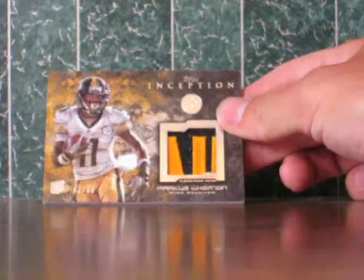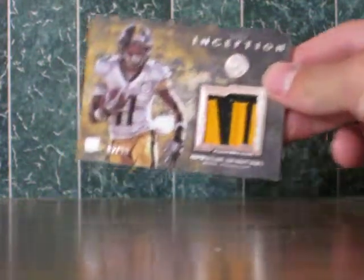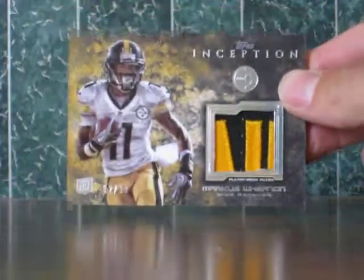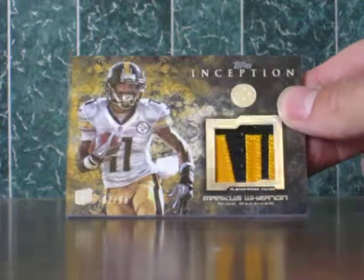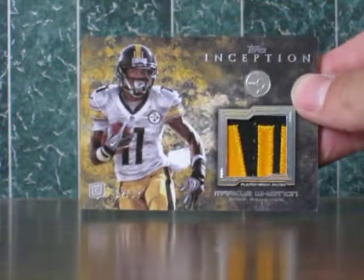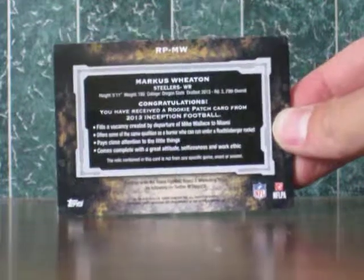Our last hit is just a patch and it's going to the Pittsburgh Steelers — Marcus Whedon, taking over Mike Wallace's spot. They feel he might be a speed demon; I watched him play a preseason game not too long ago and he did pretty well. It's 82 out of 93. Cool looking patch — hang on to this card, he may bring some good value in the near future.